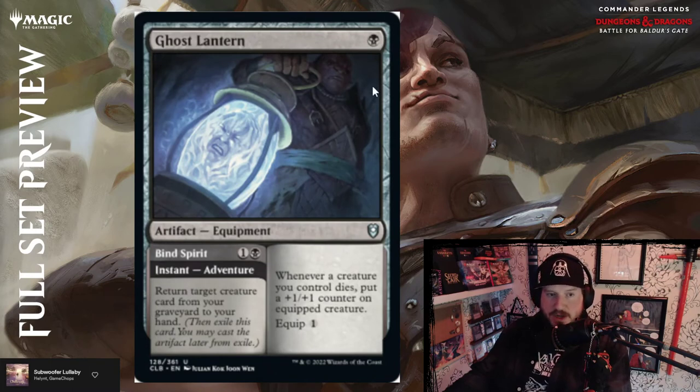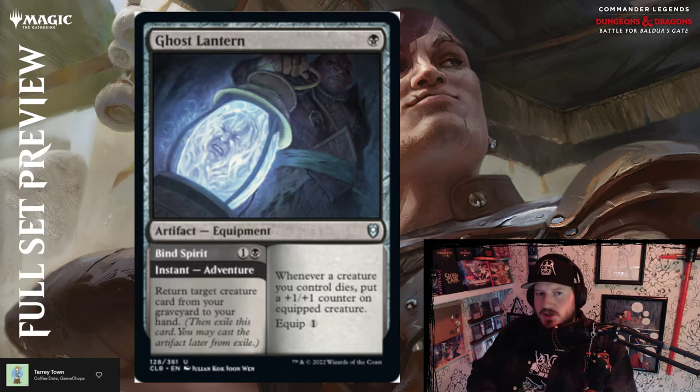Ghost Lantern — one black artifact equipment: whenever a creature you control dies, put a +1/+1 counter on equipped creature. Equip cost is one. It also has an instant adventure — Bind Spirit for one and a black: return target creature card from your graveyard to your hand. This is a fantastic card. You enchant a creature and it gets +1/+1 every time a creature you control dies, and it has an instant to restore something from your graveyard. Above par for sure, especially in a black equipment or artifact deck.